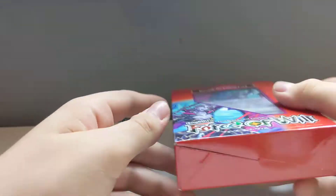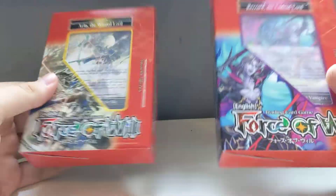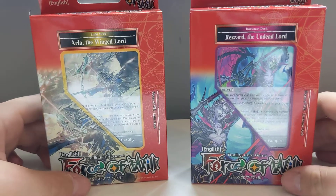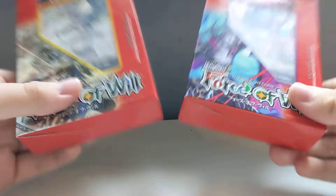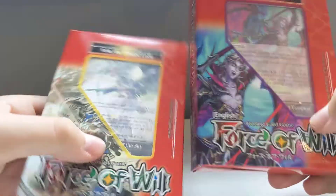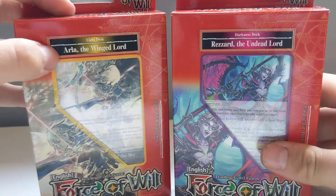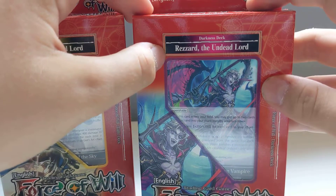Hello and welcome back to another unboxing video. Today I'm going to be unboxing these Force of War decks. I've heard this game is similar to Magic, so I thought I'd pick up a couple of decks and give it a go. I have the Light deck, which is Arla the Winged Lord, and the Darkness deck, which is Reza the Undead Lord.